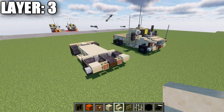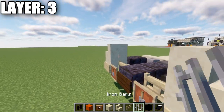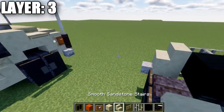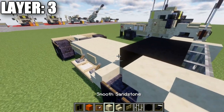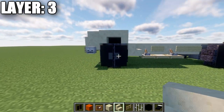Moving into layer number three. To begin, we're going to place down a sandstone stair to both sides and in between those stairs a row of three iron bars. After that, behind the iron bars, place down a row of three black concrete, followed by a smooth sandstone upside-down stair to both sides. We then want to place down another row of three black concrete across, followed by another smooth sandstone upside-down stair going across.